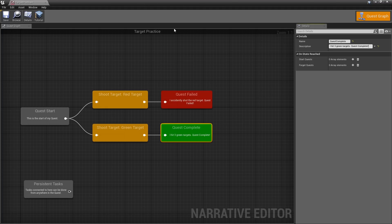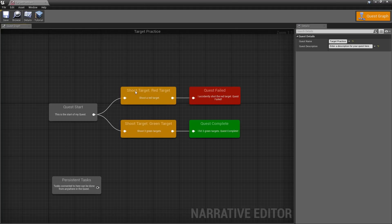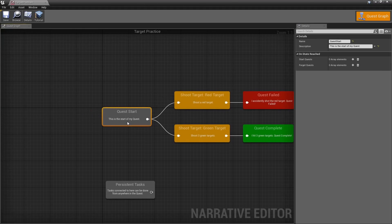For the success state, name it 'Quest Complete' with description 'I hit three green targets — Quest Complete'. Add a description for shooting the red target: 'Shoot a red target'. For the green target task, say 'Shoot three green targets'. To tell Narrative we need to do this three times, simply set the quantity to three and it will require this action three times. For the quest start state, add the description: 'It's time for target practice — I need to hit three green targets'.